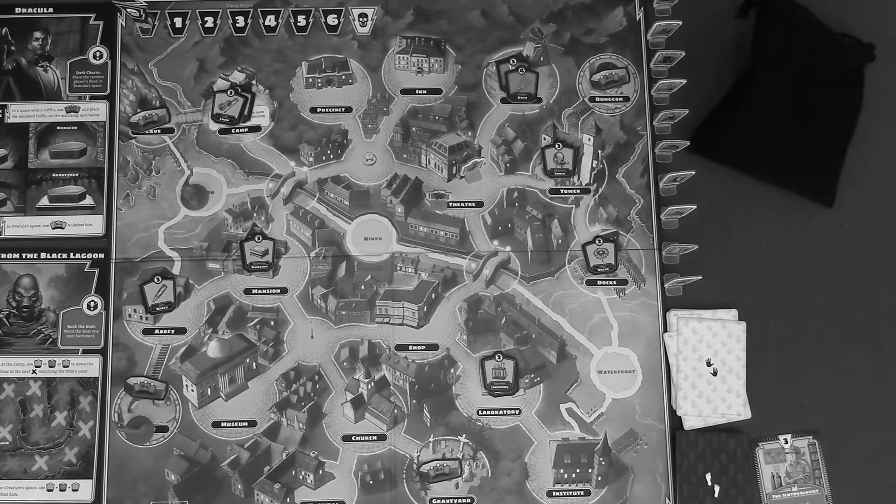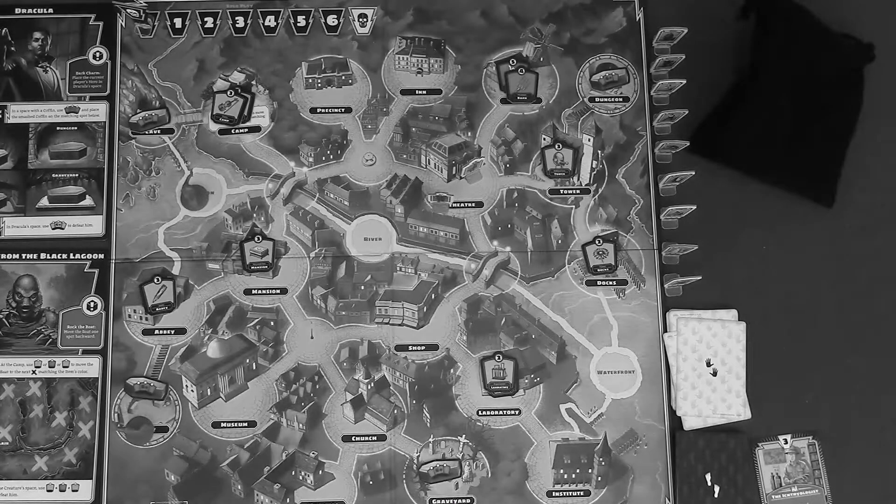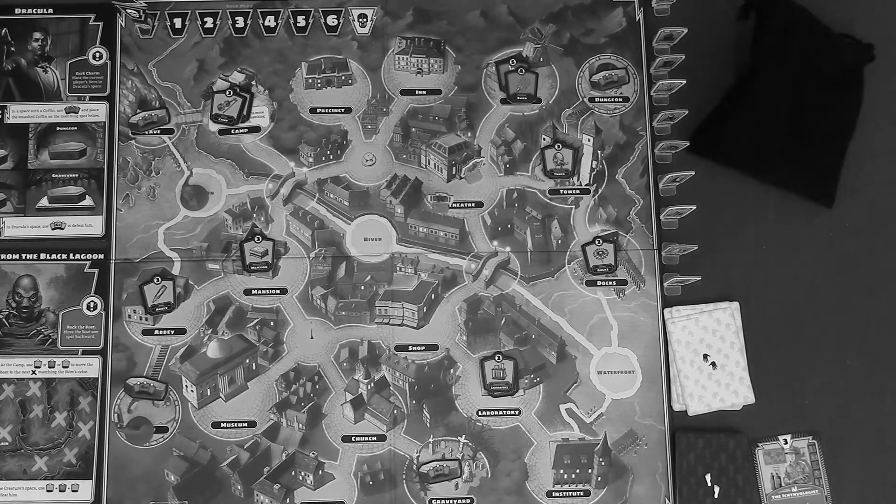Villagers may appear in the village during the monster phase; you will be directed to place the villager in a specific location. There is no limit to the number of villagers you can have on the board at one time. Each villager has a safe location they are trying to reach as indicated on their figurine — so Dr. Reed is safe at the camp. You can use the move and guide actions to usher villagers to their safe location. As soon as the villager reaches the safe location, the current player removes the villager and draws a perk card from the perk deck.